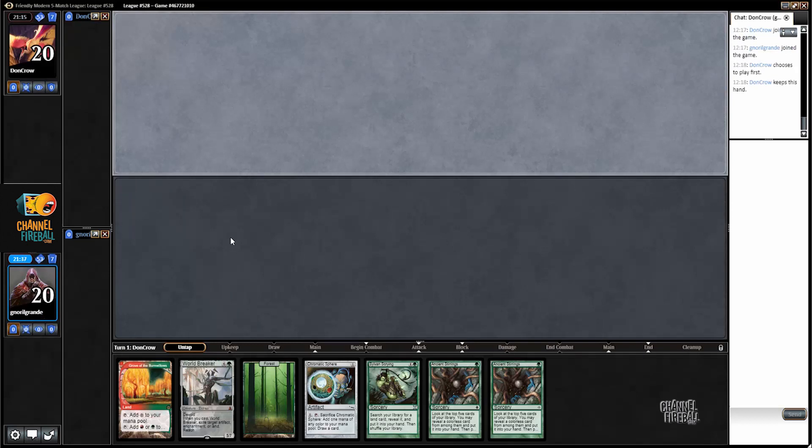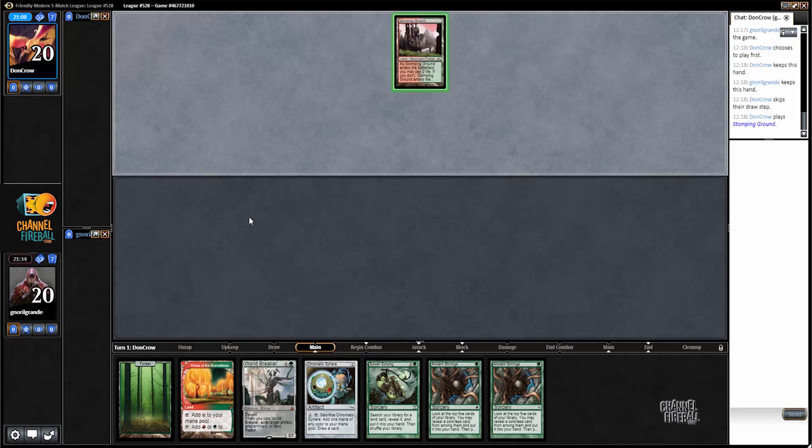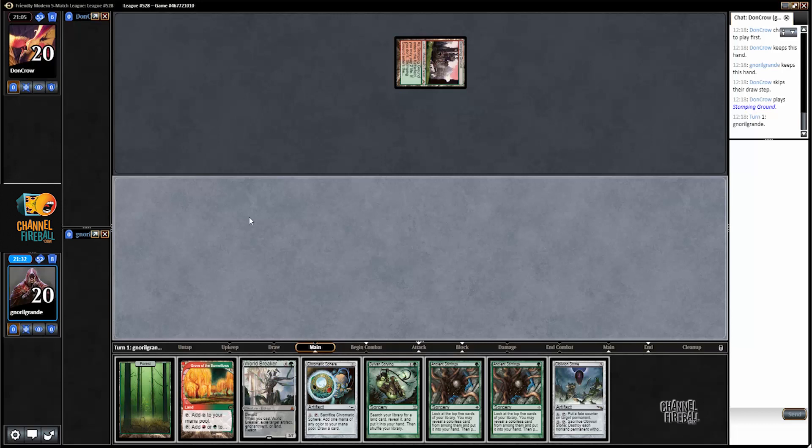On the draw I'm going to keep — no, sorry, I didn't mean to hit mulligan. We have zero Tron pieces in hand but we have a lot of ways to search for it, and also Worldbreaker which is good enough.